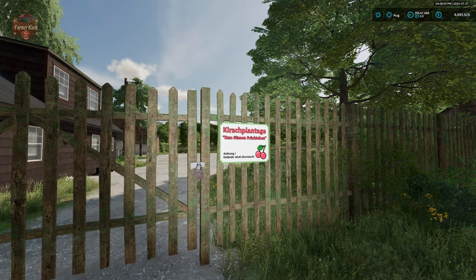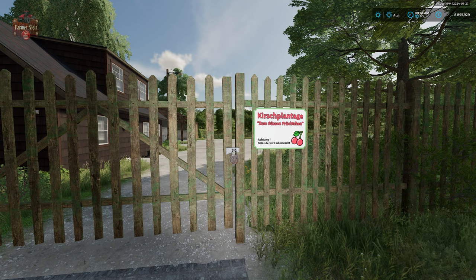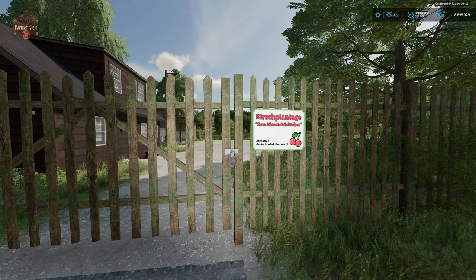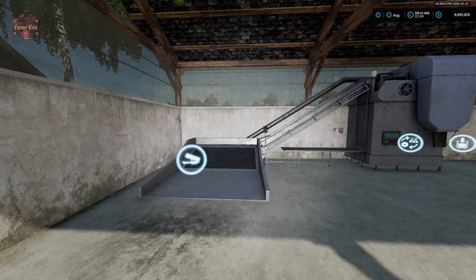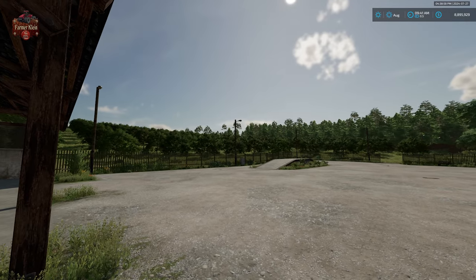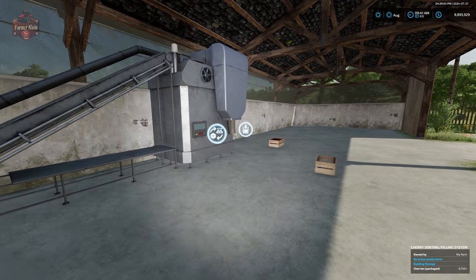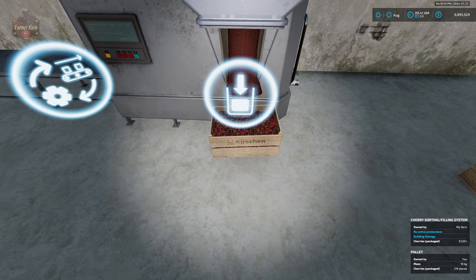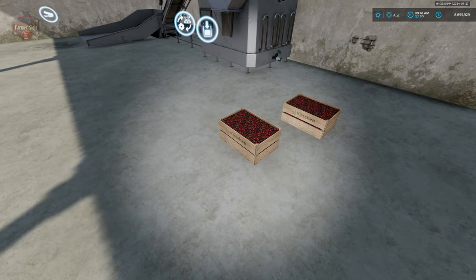Circling back to our jam production — we're going to need either cherries or strawberries for that. The cherry facility was added in a previous update, but we also now have a new production there: a cherry packager. We bring our cherries from the cherry orchard into the packager and it will sort and clean them, then allow us to put them into smaller crates. We can then sell our cherries like this, or take them down to the jam production.